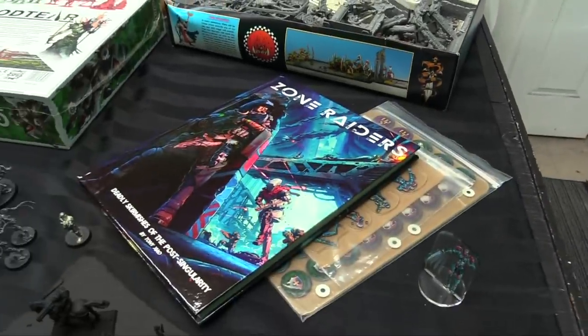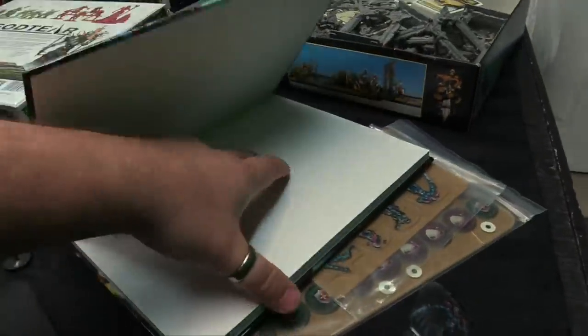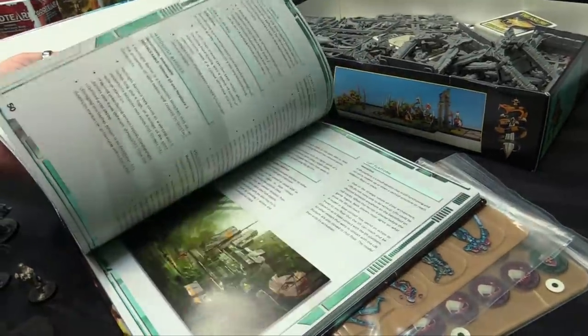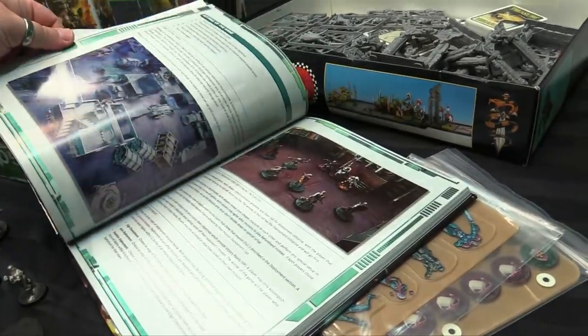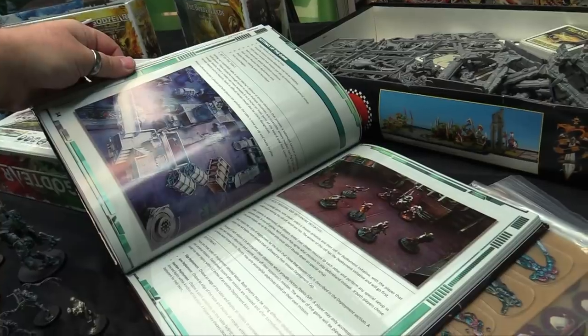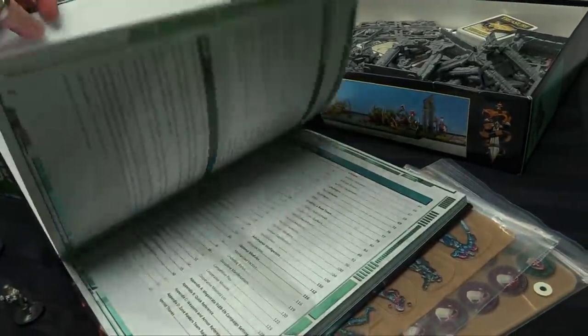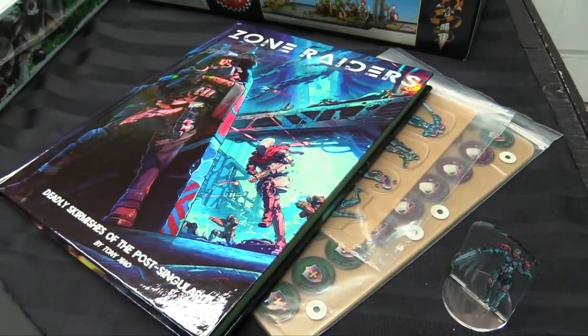Finally we've got Zone Raiders right here from Tony. It's a cool miniature-agnostic sci-fi skirmish, really well illustrated and beautifully laid out. It was a crowdfund he ran about two years ago with some really nice miniatures and lots of great terrain. I got another copy for Owen so he can build a warband as well, and we'll dig out some miniatures and figure out how to play it. You'll be seeing it coming up soon.